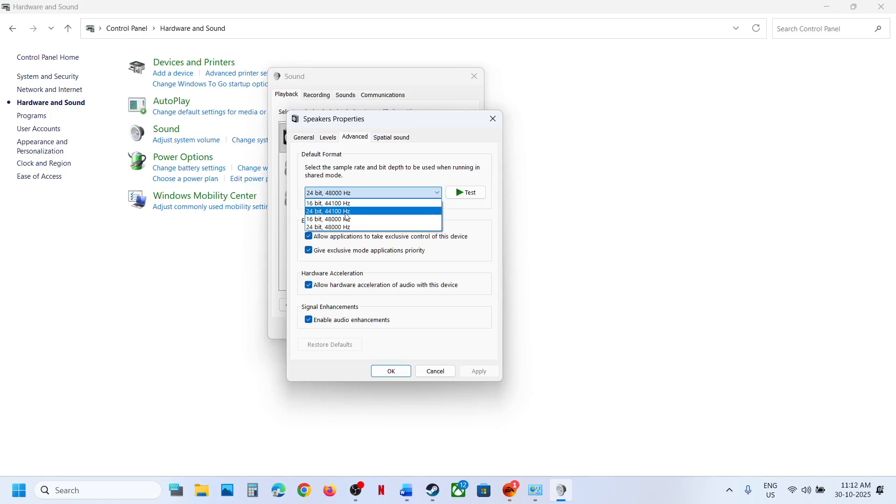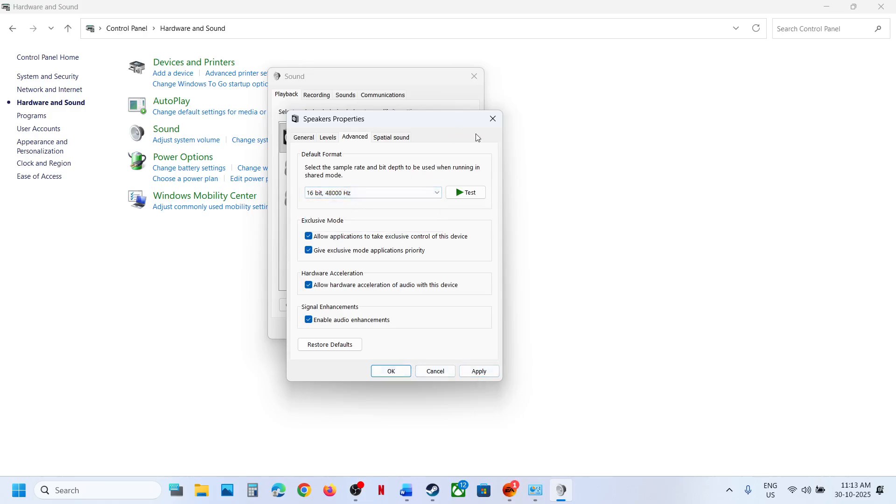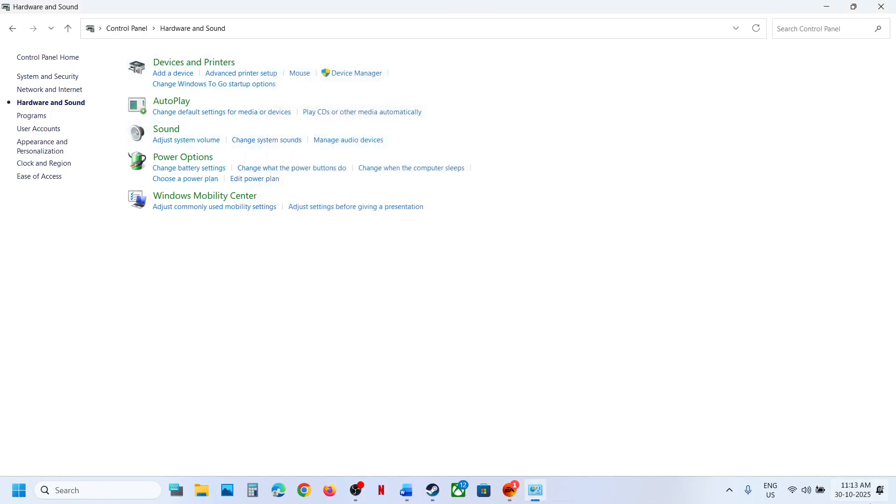In the Advanced tab, you may see multiple options. Select 48,000 Hz 24-bit and check. If that doesn't work, try 16-bit 48,000 Hz — hit Apply, click OK, and relaunch the game. You can also try 24-bit 44,100 Hz or 16-bit 44,100 Hz. Whenever you make changes, hit Apply, click OK, restart the game, and check.